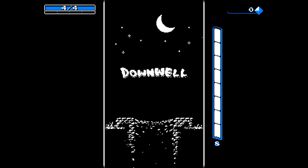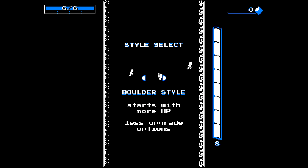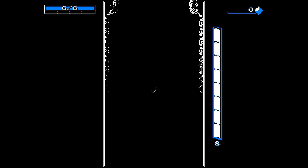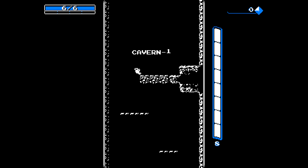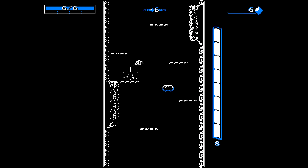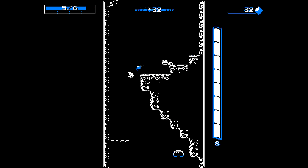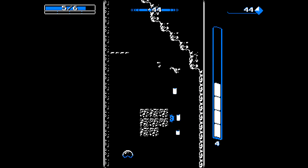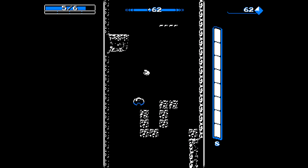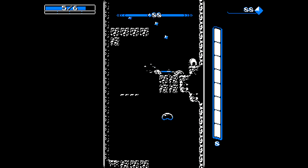What's up guys, Seattle Gamer here back with some more Down Well. We're going to do a different style today - boulder style. You start with more HP but you have less upgrade options. At the end of each level there will only be two upgrades instead of three. Also, we don't float, so that damage was just from me being used to the levitation style, but it's something we'll have to overcome.